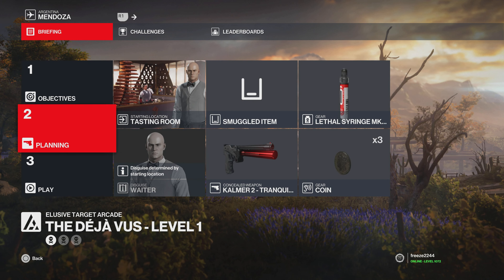For level one we have the Iconoclast. We're going to start in the tasting room disguised as a waiter, bringing along the Kalmer 2 tranquilizer and a lethal poison syringe.